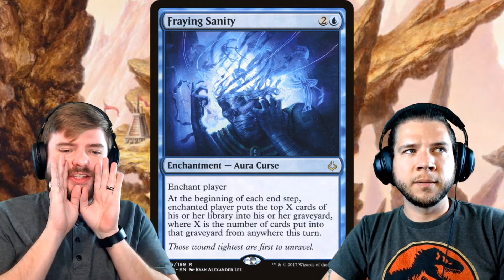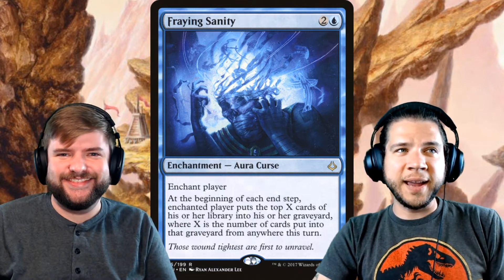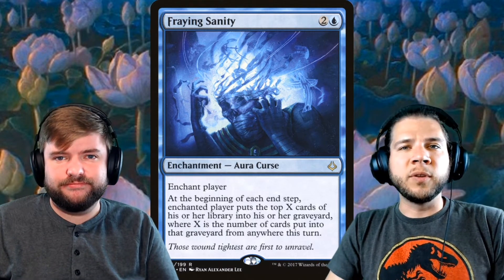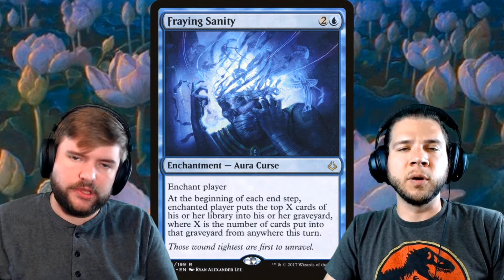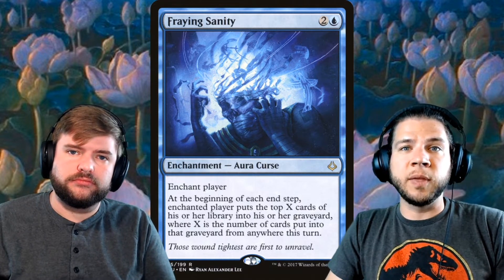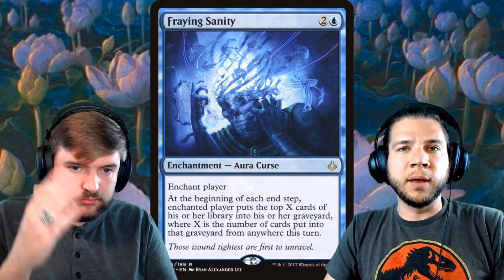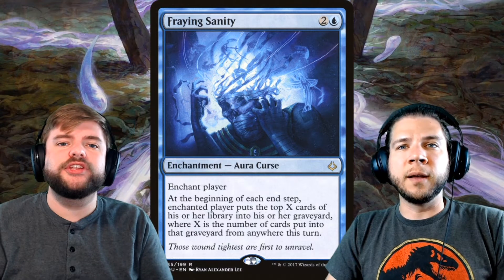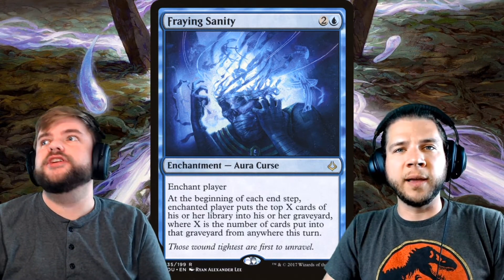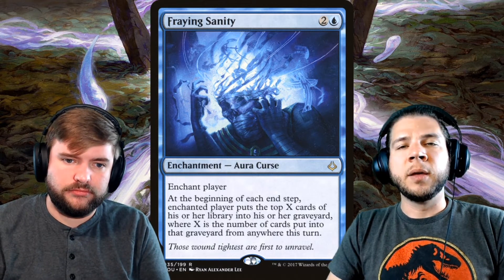Fraying Sanity — Jake picked this one. It is a mill card. As Pioneer continues to get more support for mill, normally every set we see a card or two that's relevant toward mill, and every now and again we get something really notable — an Ashiok, or Scheming Symmetry, or Secret Keeper. Drown in the Loch was just a set ago, and in this format we have Ashiok, and Breaking, the split card that mills eight.